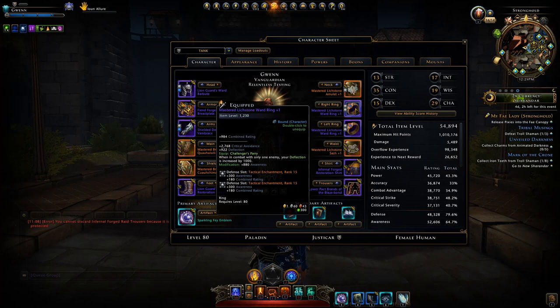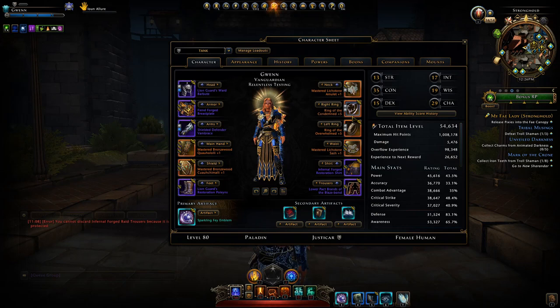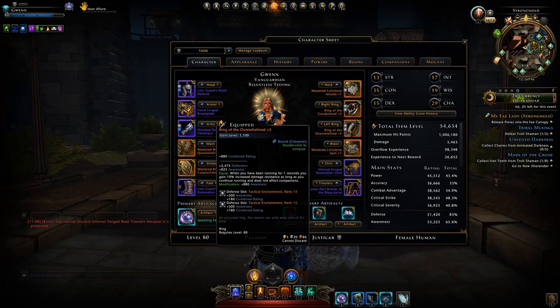Do I advise running these as a tank? Not really — they give you critical avoidance and deflect which aren't your primary stats. However as a bonus they will also increase your deflect stat when you're against one enemy, which is nice.